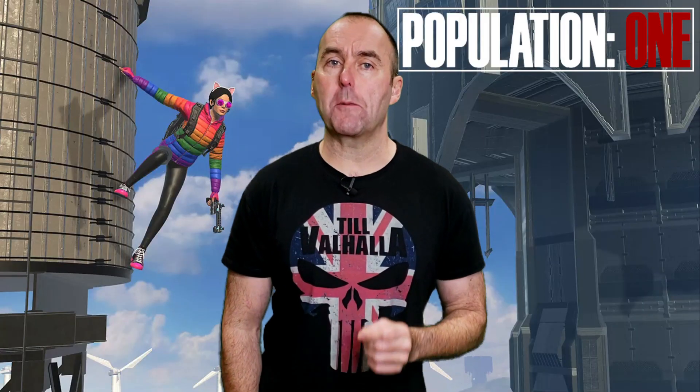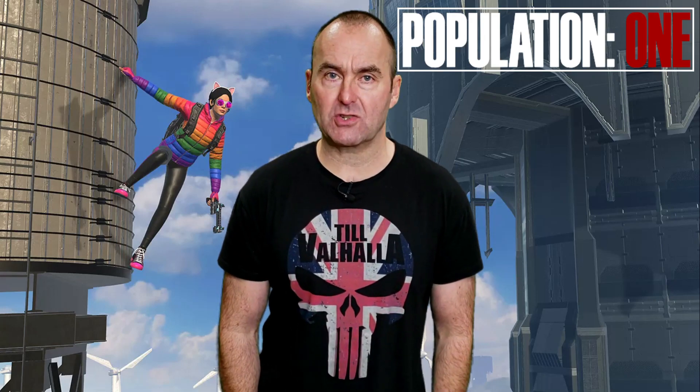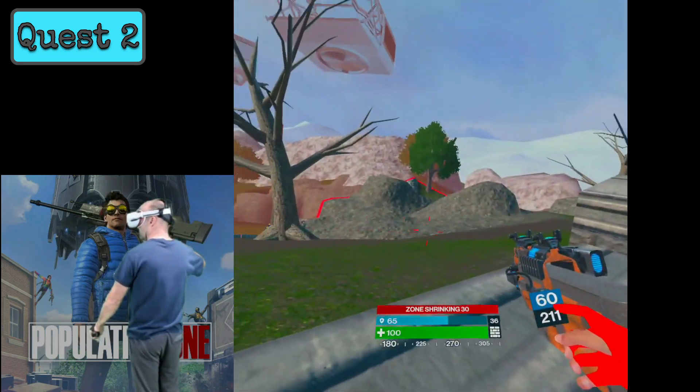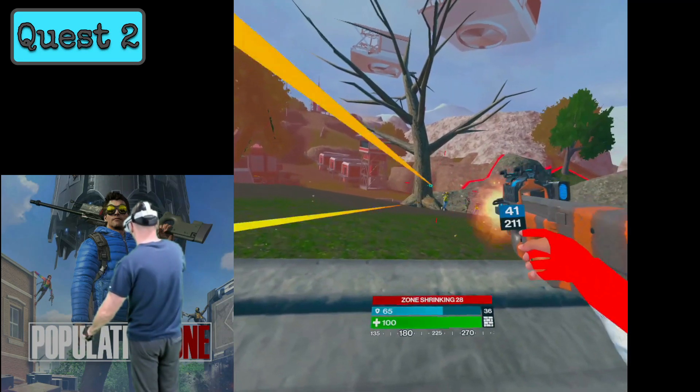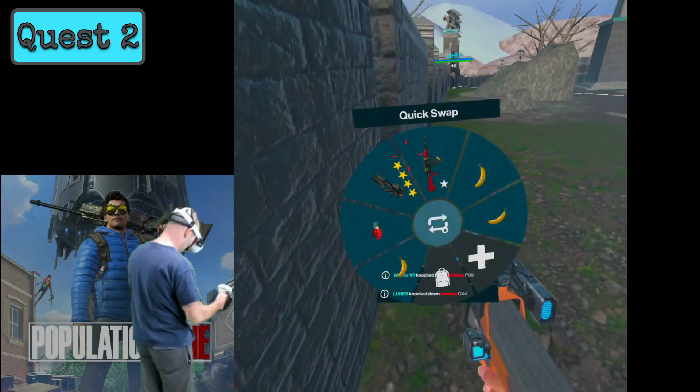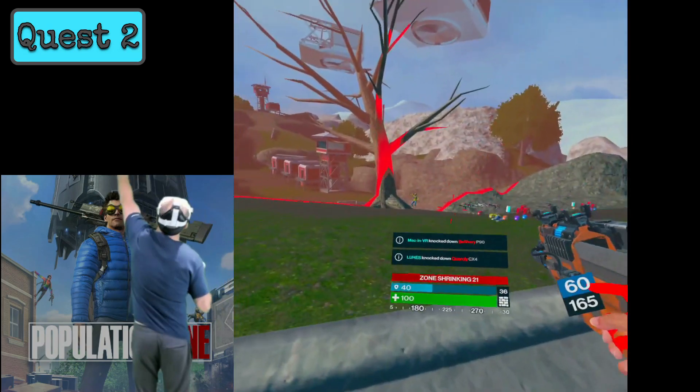Second up is the Oculus Quest 2, playing the standalone version of Population 1, which I bought from the Quest store. There is a way to increase the Quest 2's resolution, refresh rate and performance using SideQuest, but as not everyone has a developer account or is comfortable fiddling with their Quest settings, I'm running the headset in its standard mode.